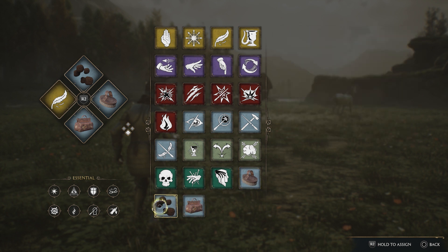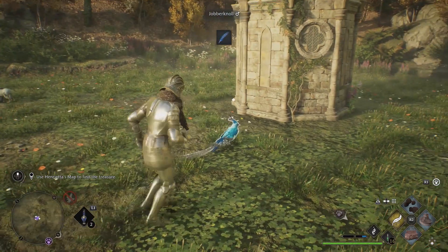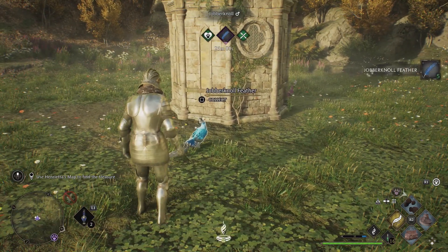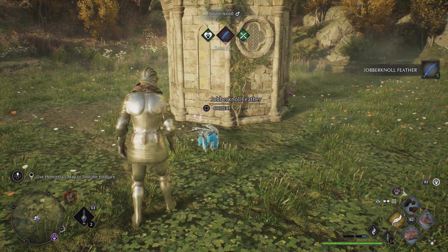Each animal has two icons next to their name: a food icon and a care icon. If you feed them, the food icon will go green; if you brush them, the care icon will go green. Once they're both green, you will get the item, and then you have to wait 25 minutes to get it again.